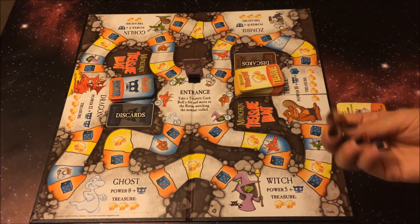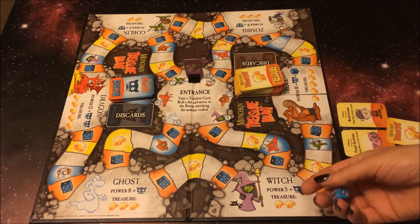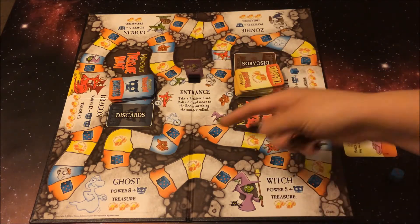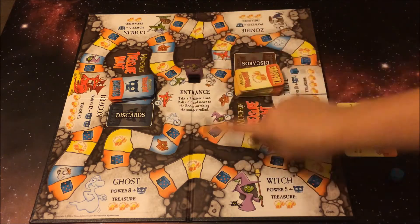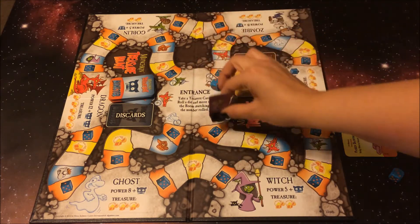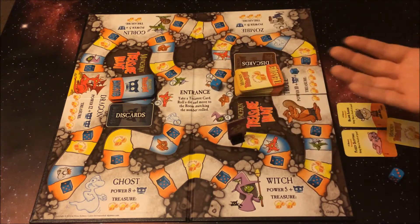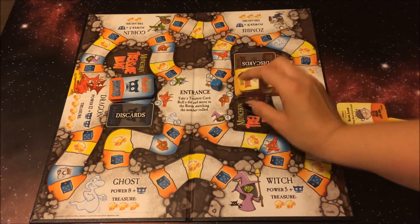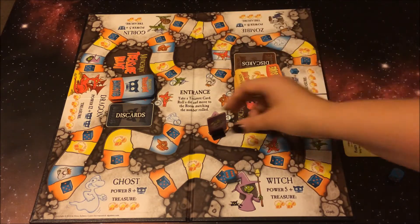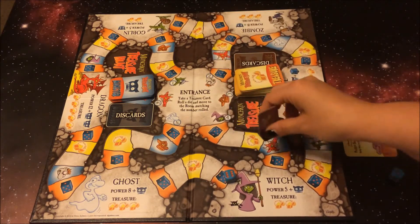You're going to want to roll to see who goes first. Once the player is picked, you roll for your movement along the board, and you can travel in any direction you would like to go. I move two, so I'd go one, two, and then my turn would be over. If I landed at this spot here, I would roll the dice again, and then I would move six spots.